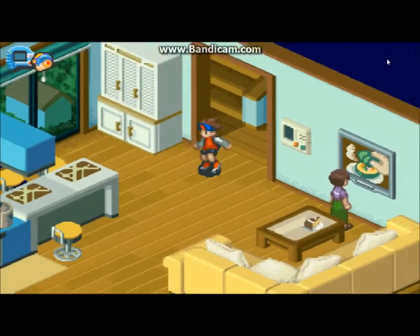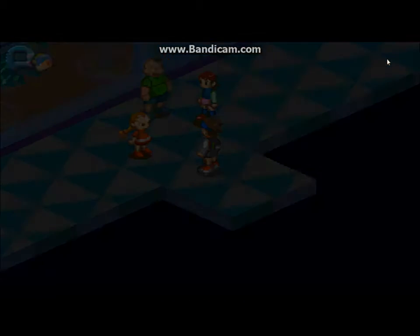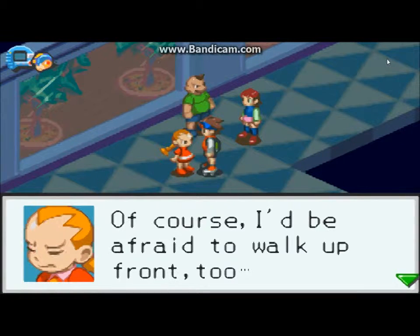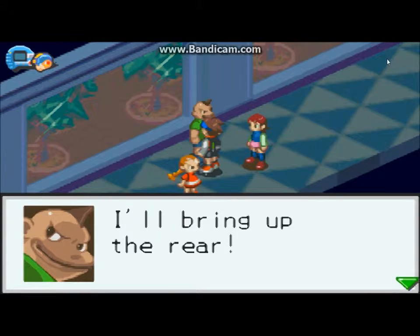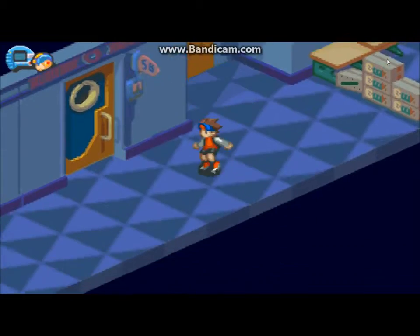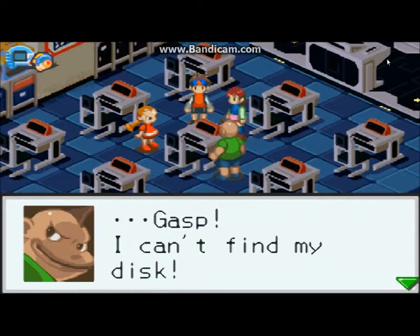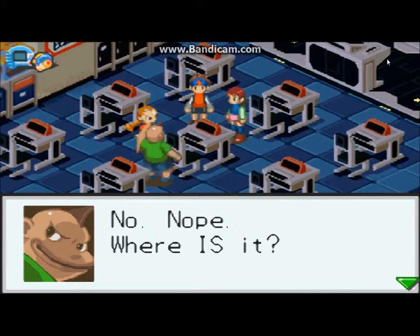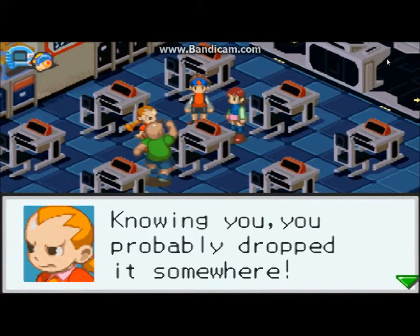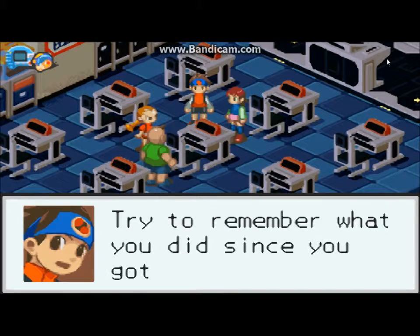It's all quiet and stuff. Dex is such a chicken — of course, I'd be afraid to walk up front too. It's dark out so be careful. Lan, you go ahead and take the lead — I'll bring up the rear. You guys following? Hurry up, Dex. Hold on — now where did I put it? I can't find my disc. Look closer. No. Nope. Where is it? Knowing you, you probably dropped it somewhere. Well, we'll help you look — any idea where it might be? Try to remember what you did since you got the disc today.